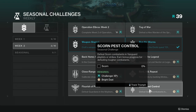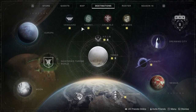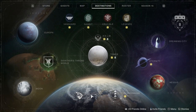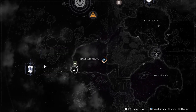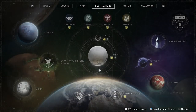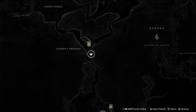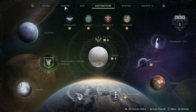Pest Control — defeat Scorn combatants in Vanguard playlists or strikes, with bonus progress for defeating tougher combatants. I'm not sure if this one's going to be annoying considering the Vanguard strike pool. I think there are one or two strikes that have Scorn in them — Dreaming City has a few at the beginning, like the Corrupted, but the Warden of Nothing doesn't. There's one in Savathun's Throne World I know of, but I can't access it yet because my character hasn't completed the second mission.